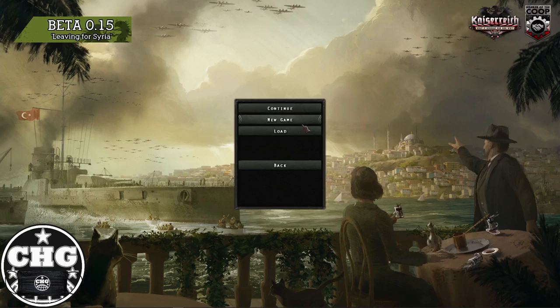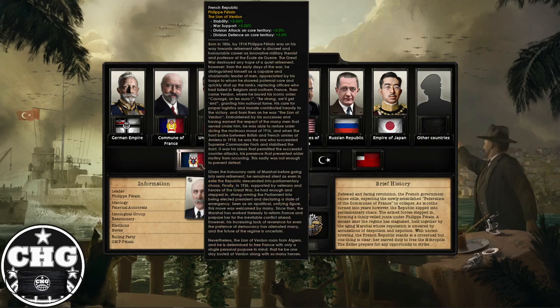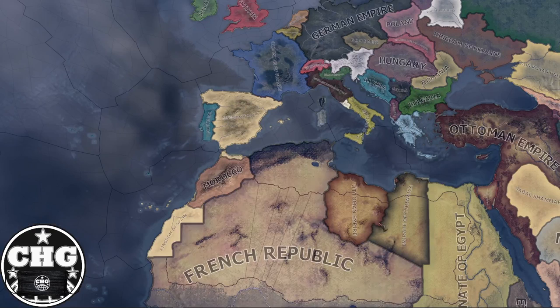So what I'm going to be showing you today is the new Syria version of Kaiserreich — the beta. This should be the way it works going forward, although there's going to be one thing I'll talk about when we get there that is potentially a bug they'll probably fix later. We're going to be playing as the French Republic, which got massively reworked. I'm actually a huge fan of it now.